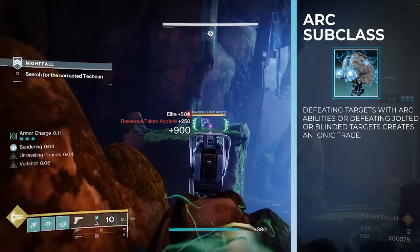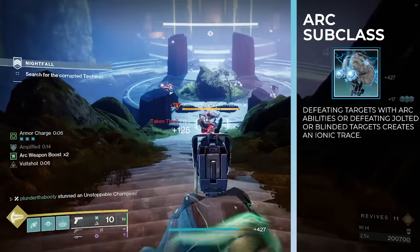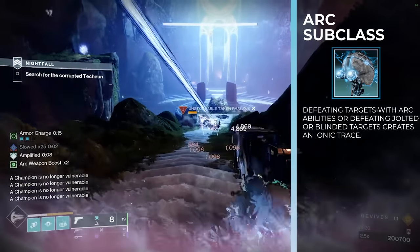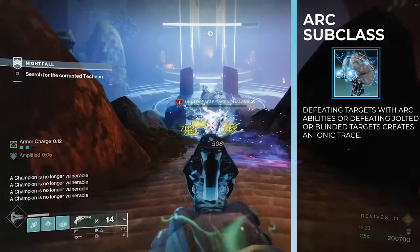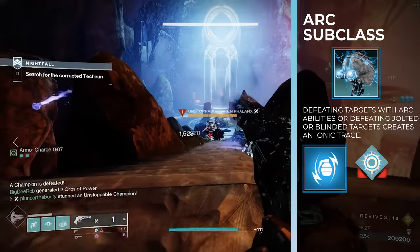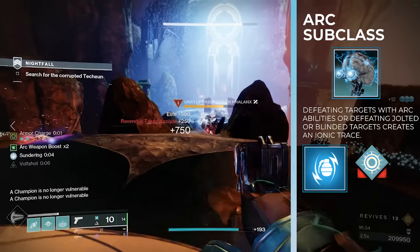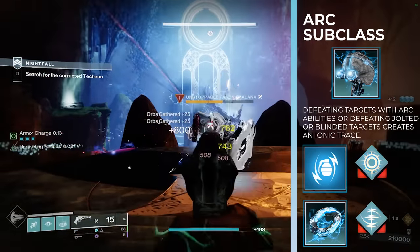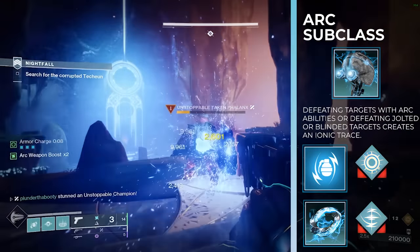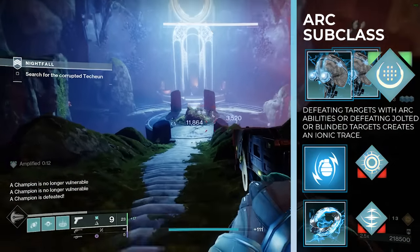Electrostatic mind: defeating targets with arc abilities, or defeating jolted or blinded targets, creates an ionic trace. Collecting an ionic trace makes you amplified, and as you can see in the gameplay, we make so many that you will always be amplified. This plays right into the grenade we're choosing — the flashbang grenade. It creates a blinding explosion when thrown, which again feeds electrostatic mind: defeating blinded targets creates ionic traces. We also pair that with the fragment spark of shock, which makes your arc grenades jolt targets. So that one grenade we throw will both blind and jolt enemies, and killing those enemies generates a ton of ionic traces that feed all of our abilities.